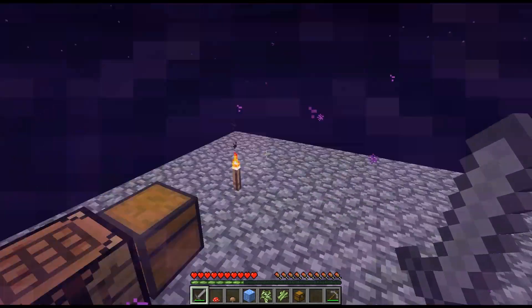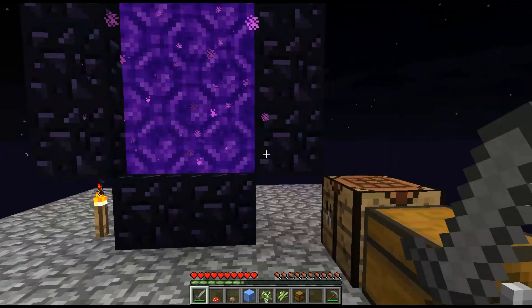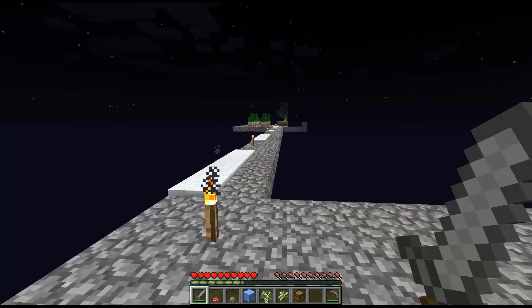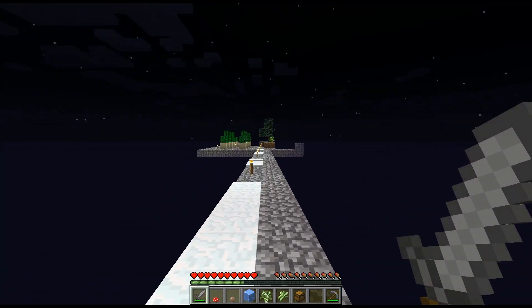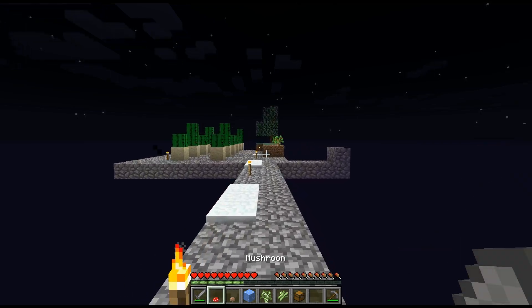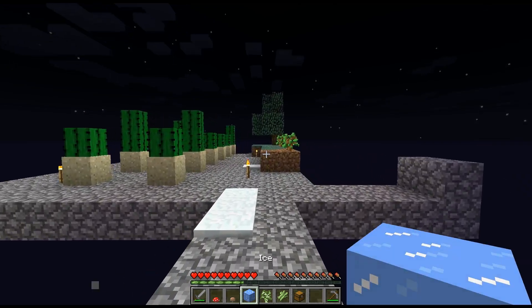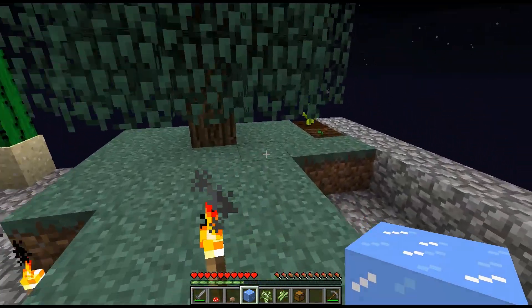Let's hope there's no mobs over here on this platform. Okay, looks like we are safe. Looks like we got a tree and half of a chunk missing, but the tree is important — that's always good to have. Okay, so we got our piece of ice — ice is going to be awesome.